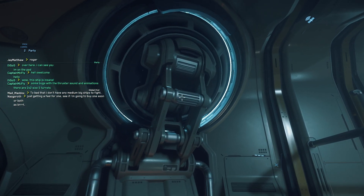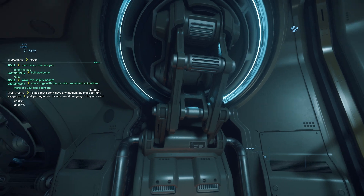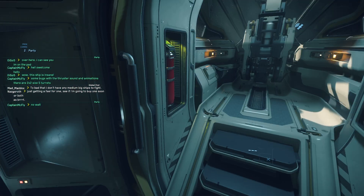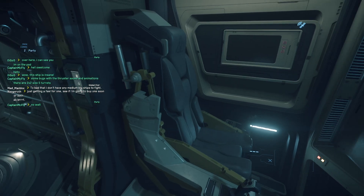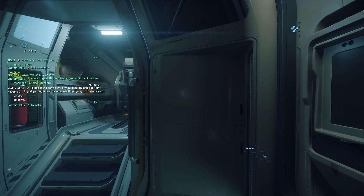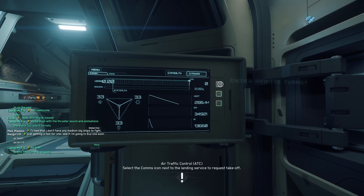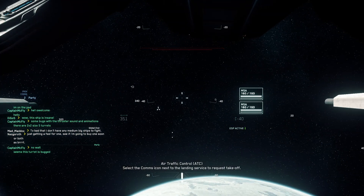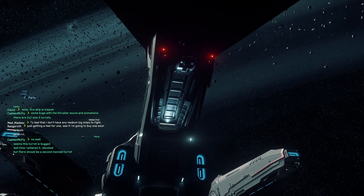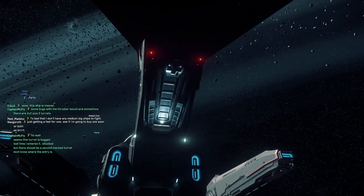John Crew promised these areas would be articulated at some point - the animations are missing but may be added later. These here should be the remote turrets. The front one is pilot-controlled but the rear one is purely for co-pilots. Let's power on the ship and enter this turret. This turret can be retracted and has rails on which it can move - very nice.